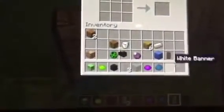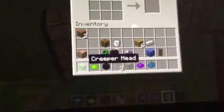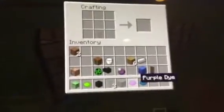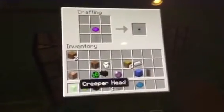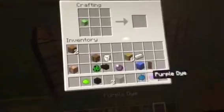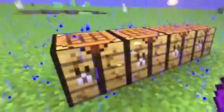If you take a plain white banner and either a wither skeleton skull or creeper head, any one of them, and a dye — if you put the white banner there and the dye of any type you want, you can make a banner like that. Put a creeper head next to it and you can make a purple creeper head banner. If you change the color of the dye it will be blue — you can change them to all different colors, whatever color you want.